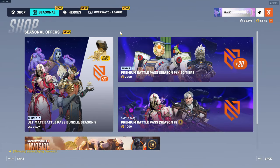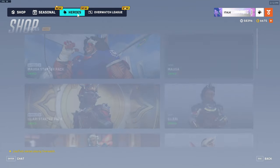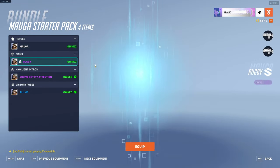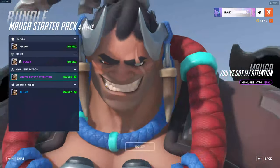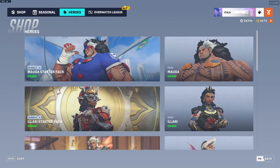Seasonal section: Premium Battle Pass with 20-plus tiers. Mauga now has a starter pack, which just includes the rugby skin. And out of all the skins you could have given him for the starter pack, you gave him that one. You get this highlight intro and then the victory pose here.